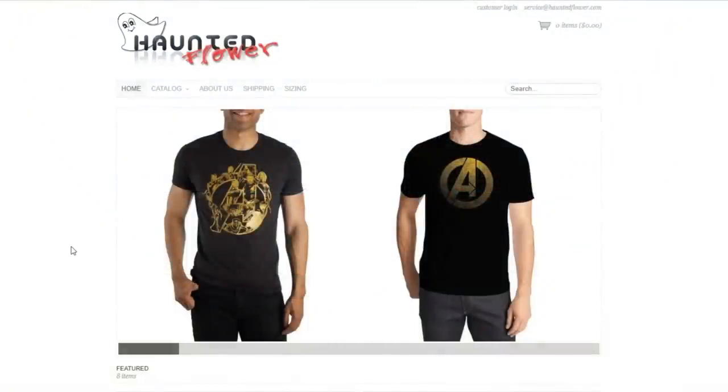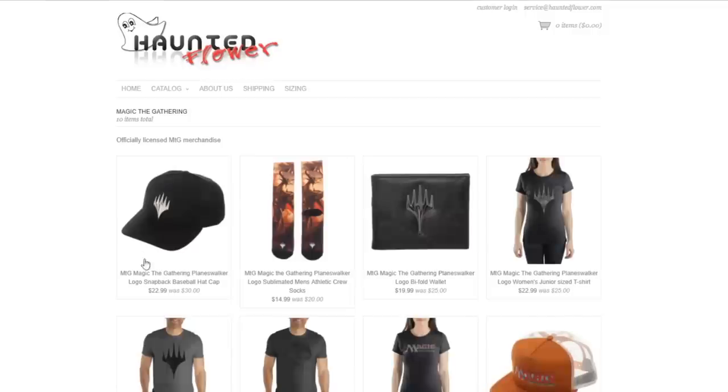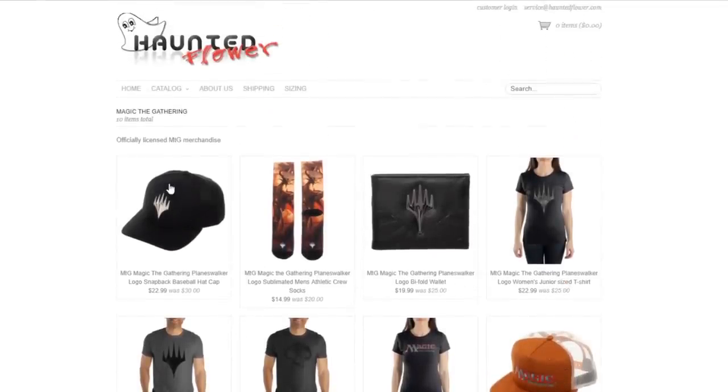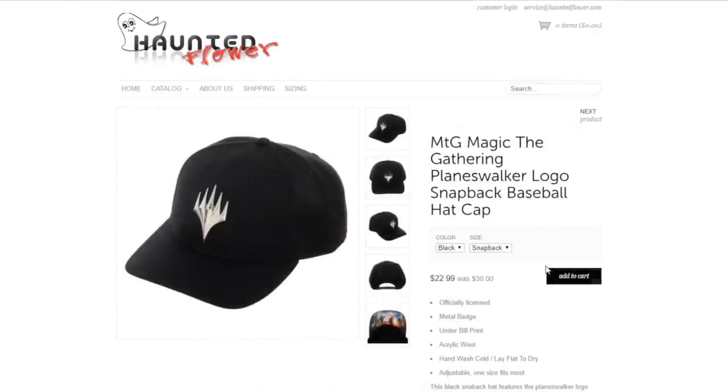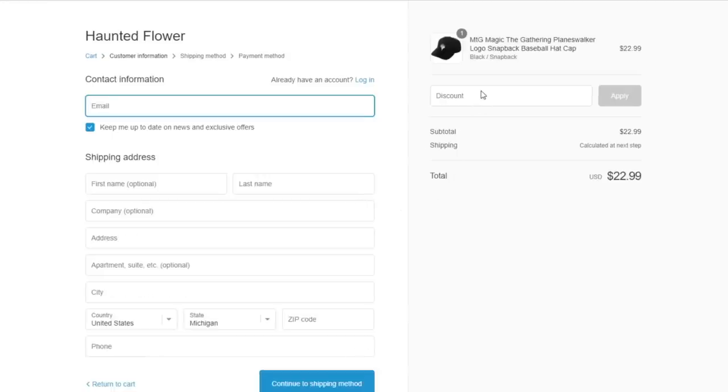My YouTube channel is proudly supported by HauntedFlower.com, shipping officially licensed apparel anywhere in the world and now featuring Magic the Gathering apparel and accessories. If you use the promo code CGB at your checkout, you can save 10% on any order. That's promo code CGB at checkout on HauntedFlower.com.